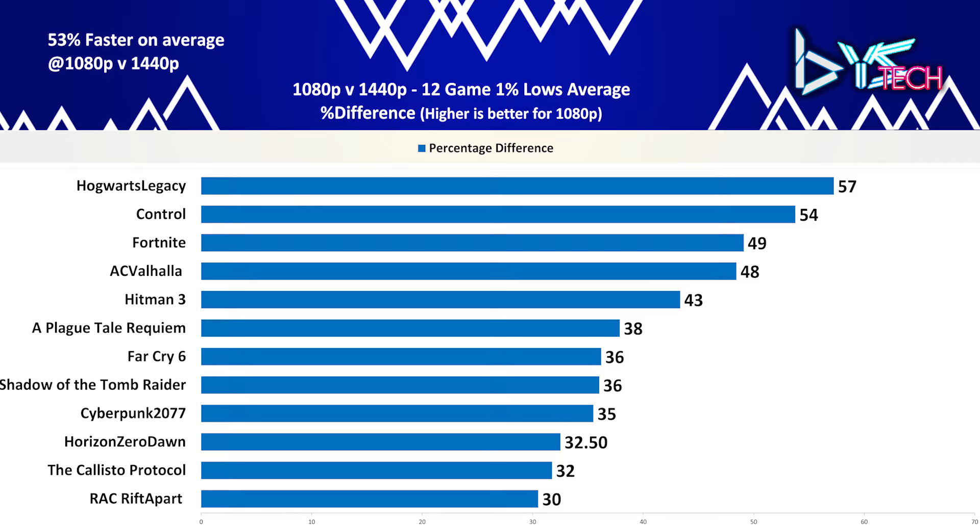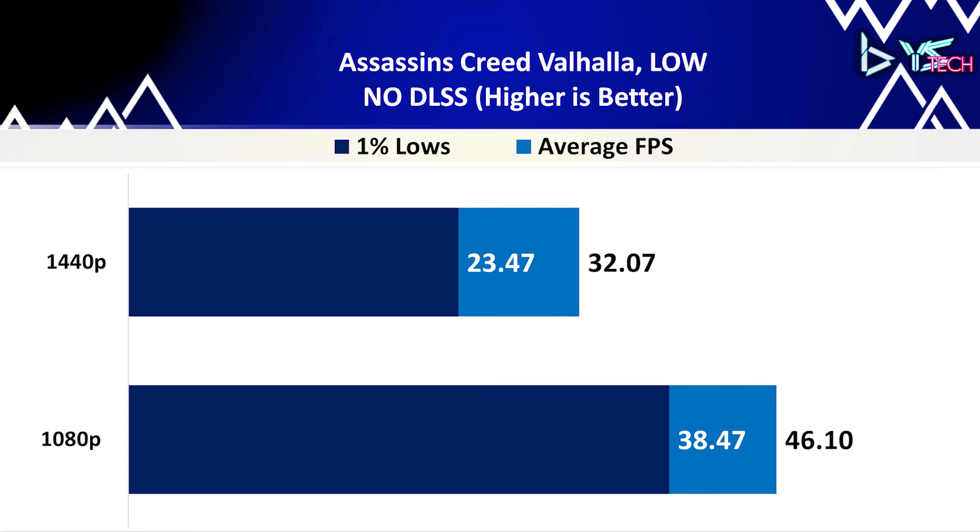Horizon Zero Dawn is up next on low settings. The average FPS was 46.9 at 1080p and 32.73 at 1440p. The 1% lows went from 39.7 FPS at 1080p down to 28.6 at 1440p. The in-game benchmark here performed quite nicely and didn't have too much stutter.